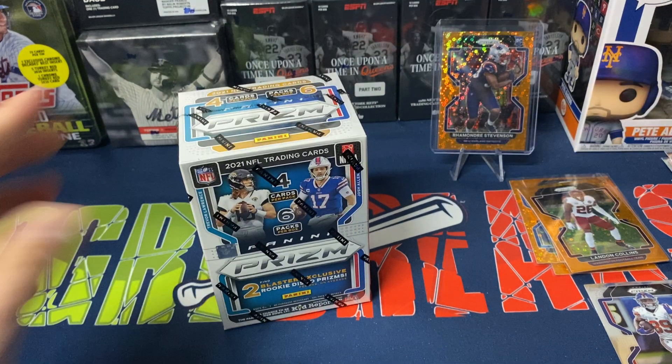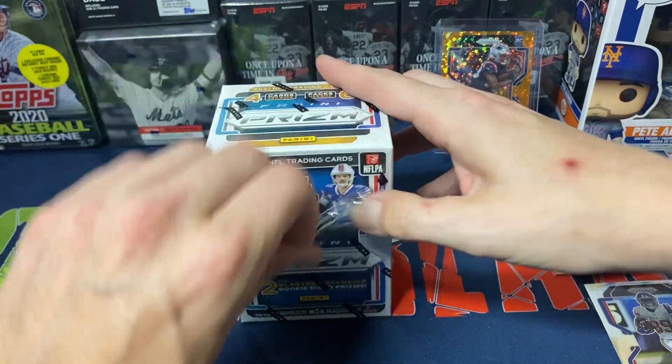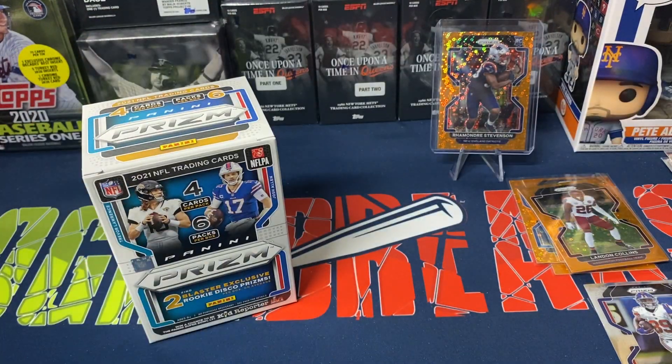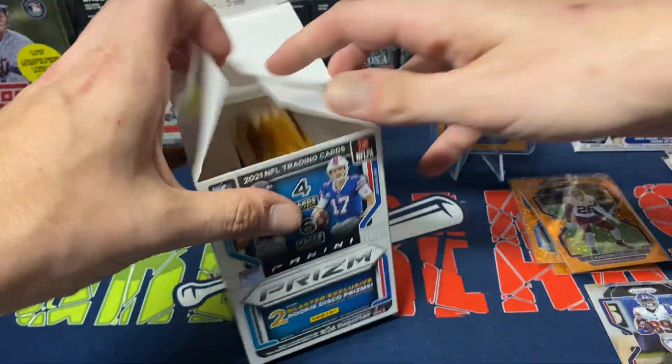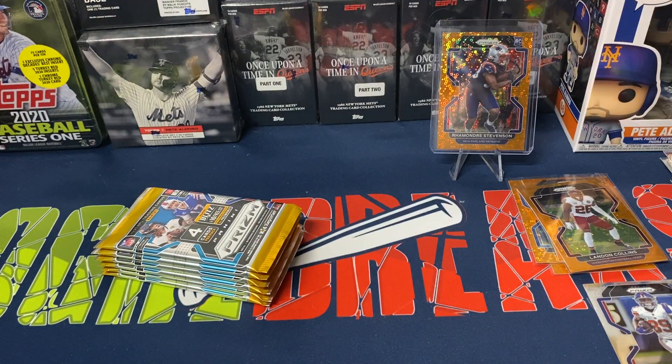First box — okay, nothing crazy. A couple of okay rookie cards, literally okay. The Herbert insert is definitely a sharp looking insert for sure. Dalvin Cook's silver — not really what I'm looking for, but that's all right.